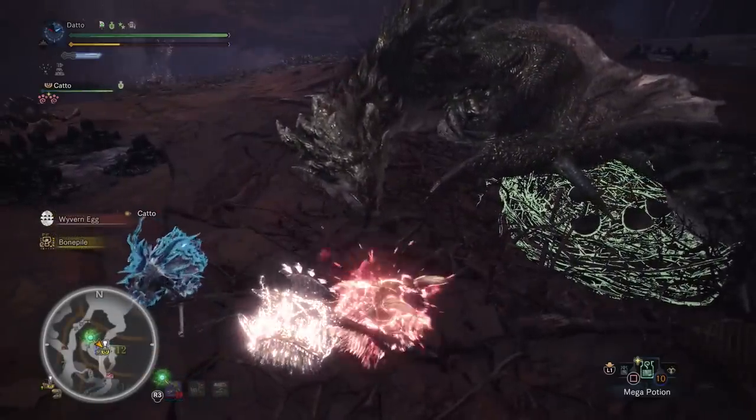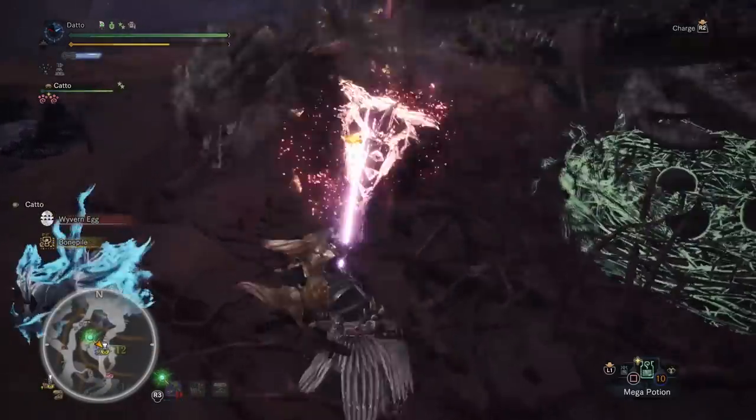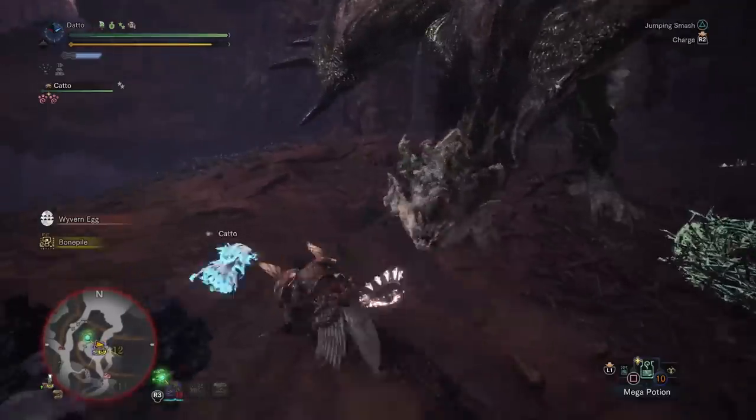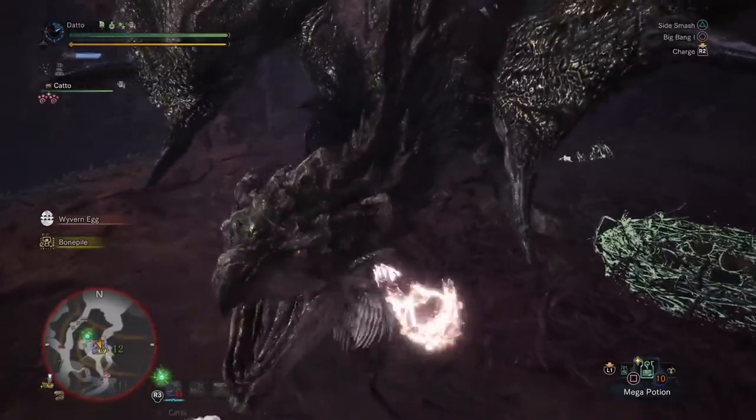When a monster does get stunned, you walk up to its head and start bashing away with Big Bang. The head is your territory. If you see others trying to get in there, you let them know — GET AWAY FROM THERE.